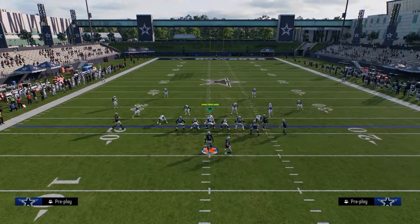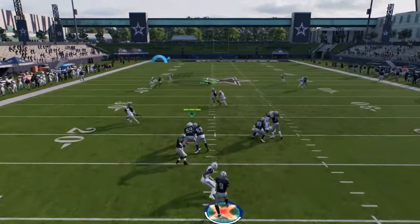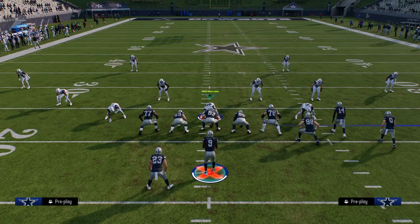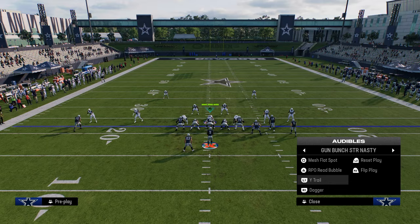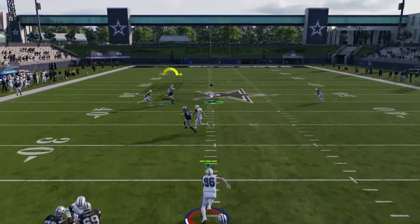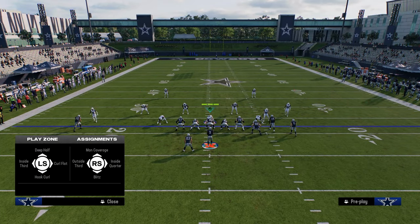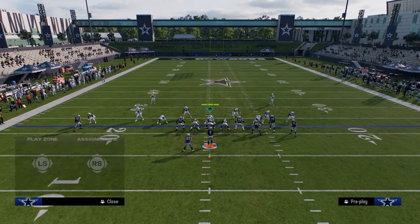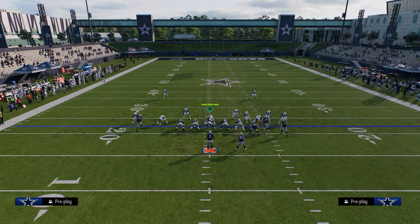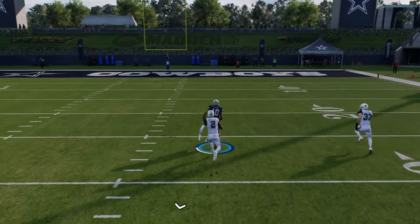A lot of times that drag route can get nice man-to-man separation, or even the trail route — the user might jump the running back route, and then we can throw this trail route with an inside pass lead against man-to-man coverage. Also in man coverage, this post route can actually beat man coverage to the inside. If they have a half defender or zone defender, wait until he passes the safety's face, then pass lead down inside and often make an aggressive catch. Against cover zero, if they're switch sticking to guard the corner route, that leaves this post route isolated one-on-one — one of the most consistent man-beating routes in the game.